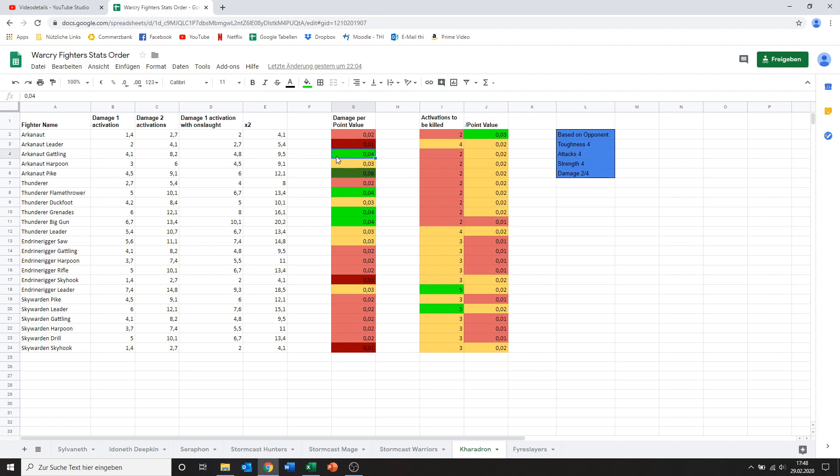Then we've got something very surprising and very nice: the Arkenaut with the Gatling gun. This Arkenaut Company guy has six attacks, which is a lot for ranged attacks, and he'll dish out an average of 4.1 damage, which is really really nice. At his low point cost, that actually gets him up to the green level — 0.04 damage per point value — which I think is the first time I've seen that on a ranged weapon. So yeah, very very good.